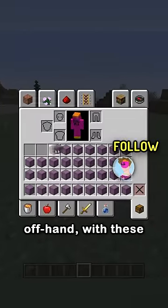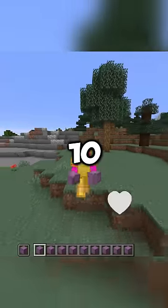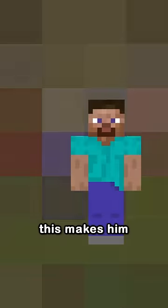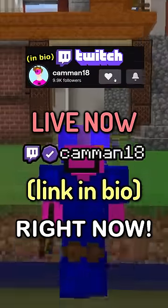By filling your inventory and offhand with these shulkers and wearing gold armor, Steve can carry over 10 billion pounds — or the entire Great Pyramid of Giza. This makes him the second strongest video game character, behind me, who's live on Twitch right now.